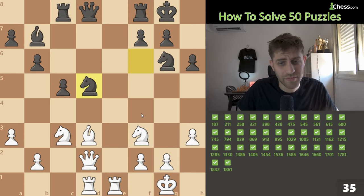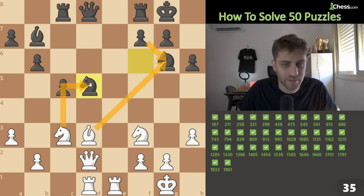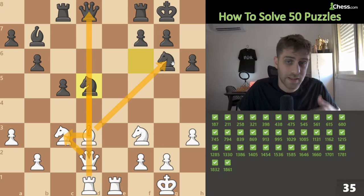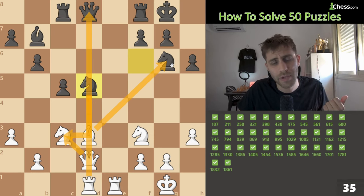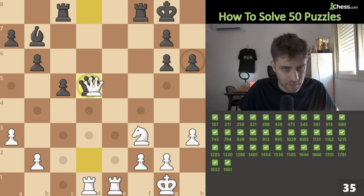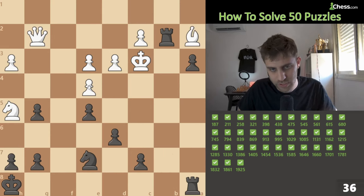Next position: first move — bishop takes g6, after f takes, knight takes d5 with a piece up. But after bishop g6, probably knight takes d3 — then we take with the queen, attack the queen on d8 with the rook, and the next move go back with the bishop from g6. Bishop takes g6, knight takes d5 — take everything — winning position.